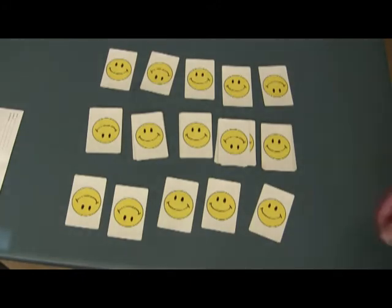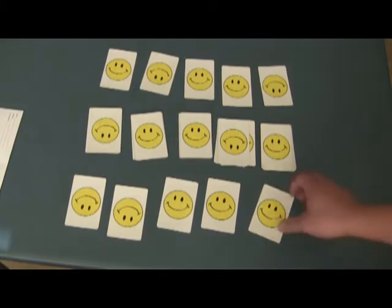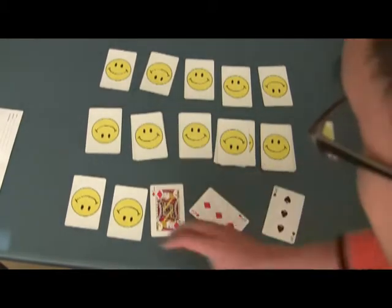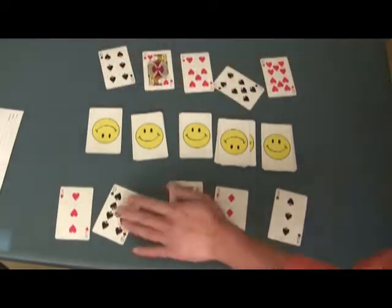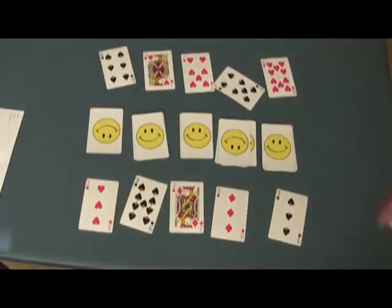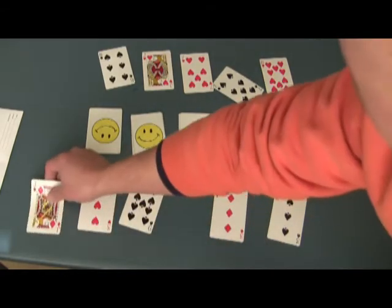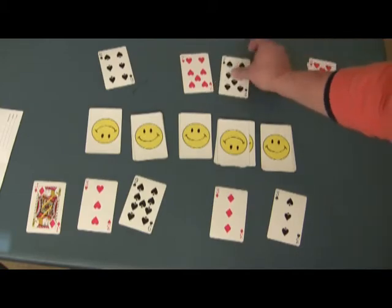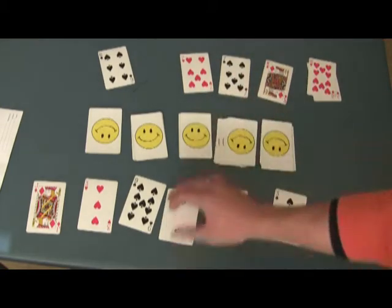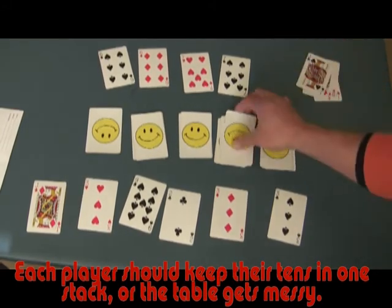Player one is going to go versus player two, and they look at each other and say ready, set, go. Player one is on this side, player two is on this side. They start flipping them over — they just have to make sure that they see a 10. So whenever they see a face card, that's instantly a 10. Player one puts his stack of 10s over there, player two puts it over there, and then they just simultaneously start grabbing more cards. That's a multiple of 10, that's a multiple of 10.